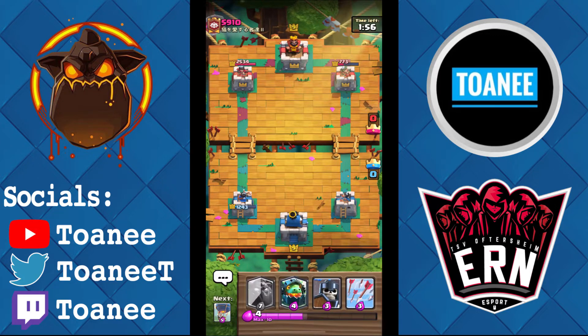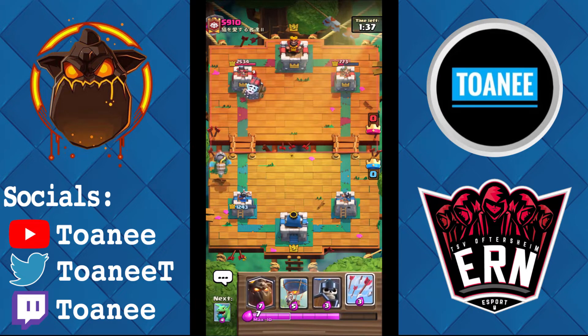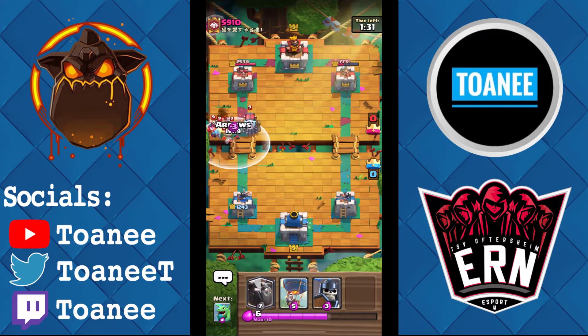This is actually fine, because now we know that he has Minion Horde and now we do have arrows. He has Sparky — I think he has Goblin Giant. I say obviously there because no deck other than Sparky runs Rage — except for my Lava decks, of course. But there's the arrows as I said — he goes for the Rage.